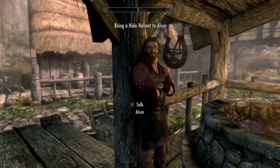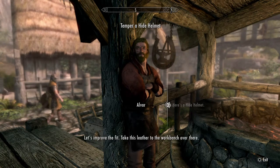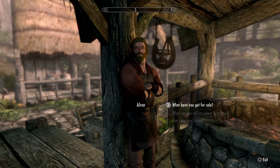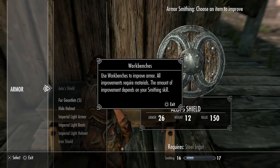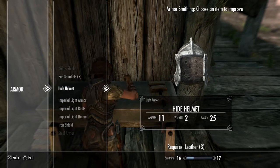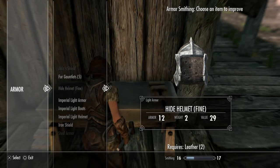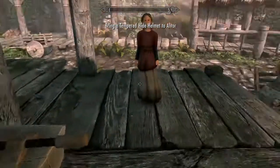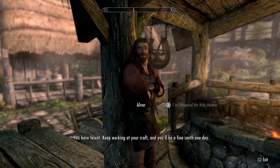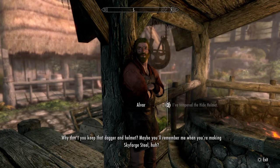Okay, where is Alvaro? Let's improve the fit - take this leather to the workbench over there. Okay, this is the workbench. Use workbenches to improve armor - all improvements require materials, and the amount of improvement depends on your smithing skill. Hide helmet - oh it requires leather. Iron or steel - you have talent, keep working at your craft and you'll be a fine smith one day. Why don't you keep that dagger and helmet, maybe you'll remember me when you're making Skyforge.